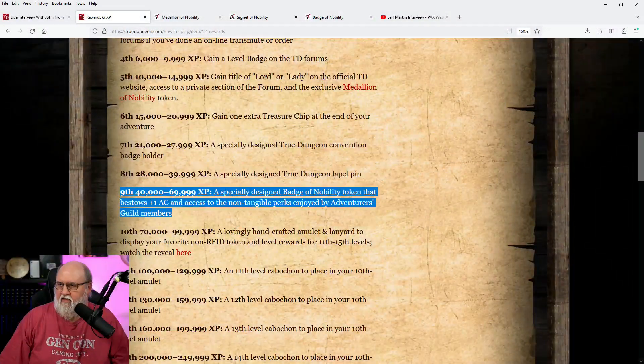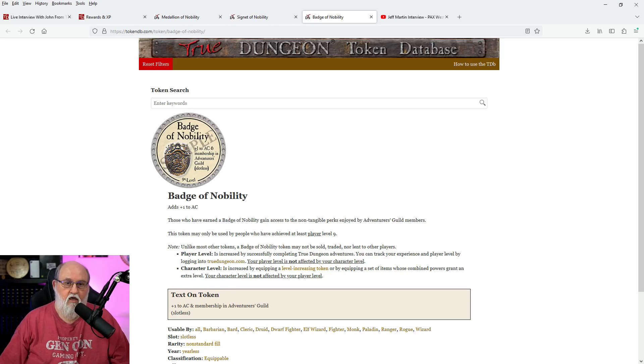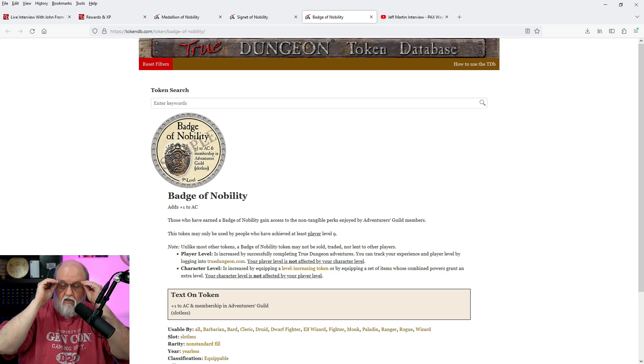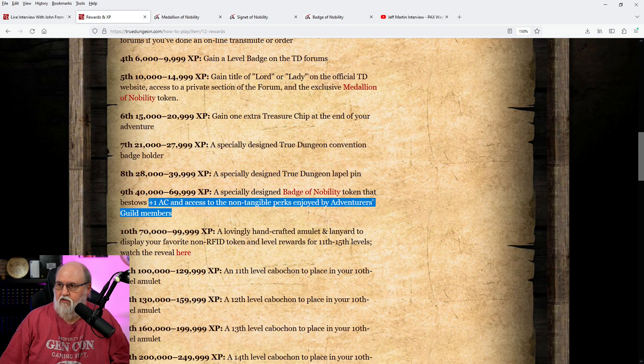Ninth level is 40,000 to 69,999 XP. You get a specially designed badge and a Nobility token that bestows plus-one AC and access to the non-challengeable perks by Adventures Guild members. Here is that token and the description I just gave is also on the token itself. Just like level six gives you plus-one treasure, at level nine you get an extra plus-one to AC. I think it's cool that those rewards have in-game effects — the out-of-game rewards are also nice, but I really like the sixth and the ninth.